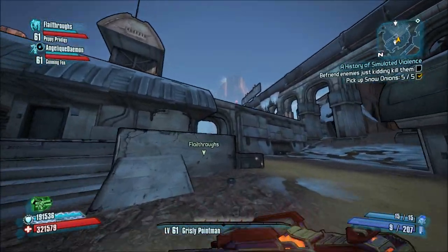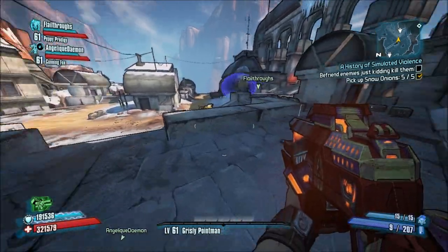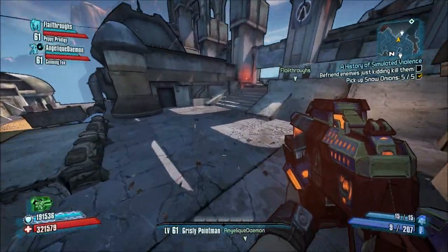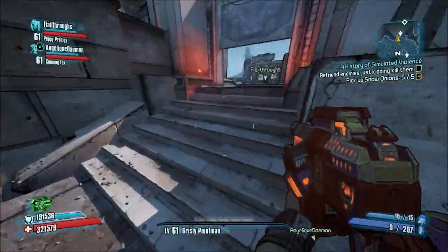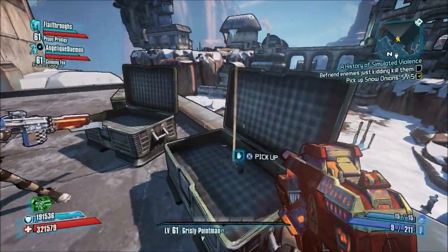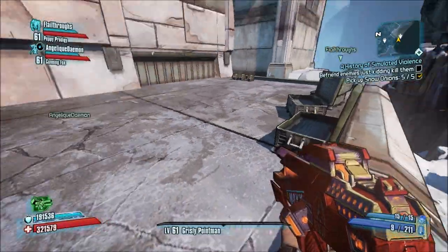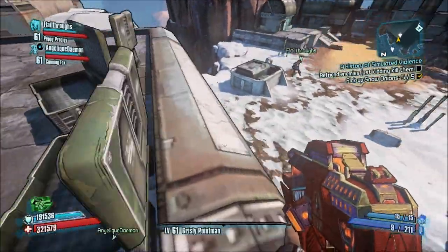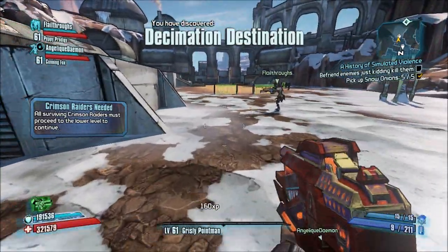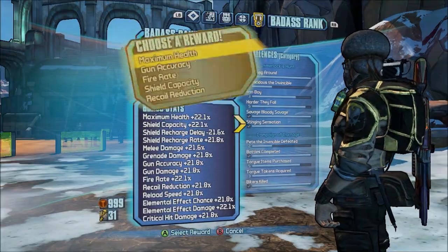I think the area's actually back out there. Alright, yep — Garden of Murder. Up the stairs. Objective: befriend enemies. Just kidding, kill them. We picked the snow onions, so there you go. I like the fact that we're such a high level we don't even seem to be gaining experience. I'm gaining it so slowly it's not actually even appearing.